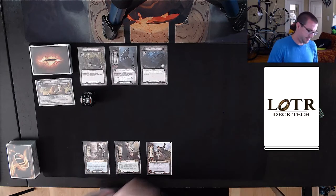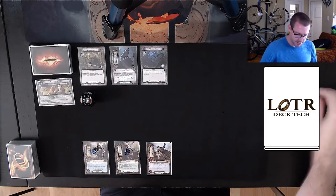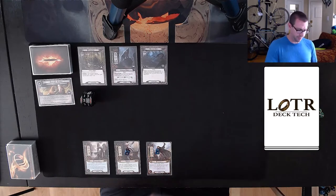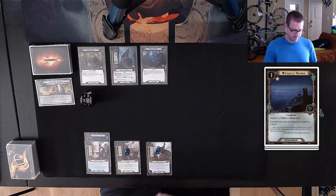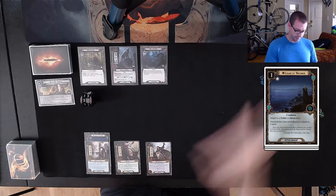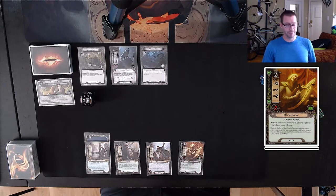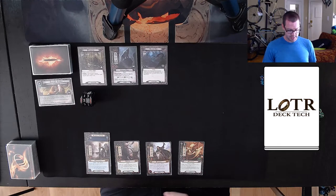Alright, first turn — everyone gets their resources, draw one additional card. I like that one quite a bit. So here's what we're going to do: spend one off of Glorfindel for a Light of Valinor, pass a resource from Phaedrid onto Bifur so I can play a Gleowine. Drawing cards is always a big deal for any sort of secrecy deck. I think his one willpower will come in handy this round.